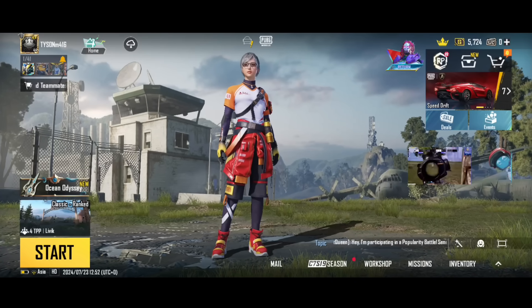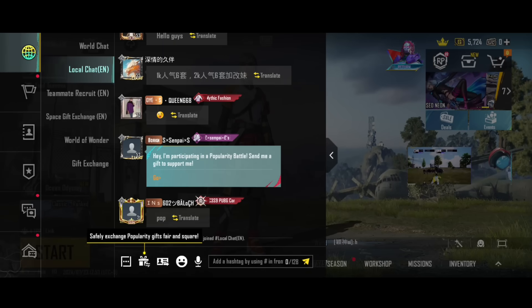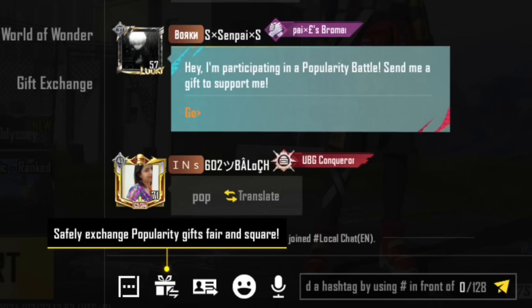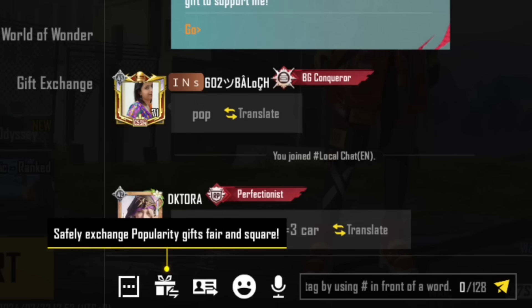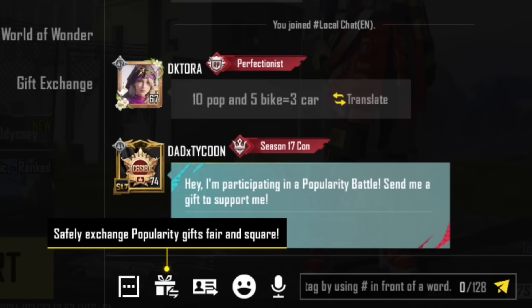In PUBG Mobile, you can see the chat. You can click that box. There are 3 features. You can see a gift box. You can see the exchange for popularity — you can see how you can exchange for popularity. If you have selected, you can send the background. Whoever you want to select, you can see the popularity exchange. The possibility is to exchange for your popularity. This is the feature.